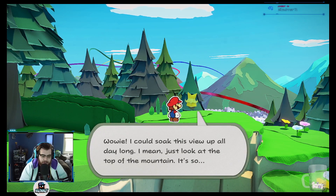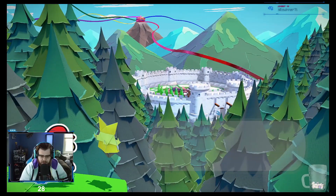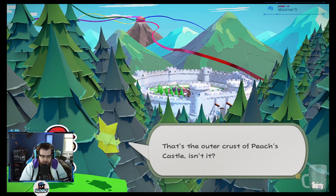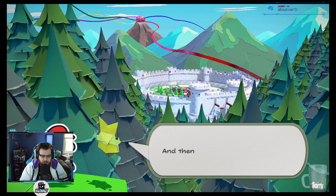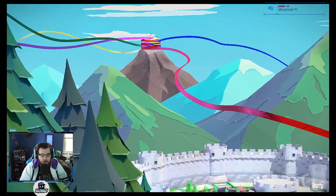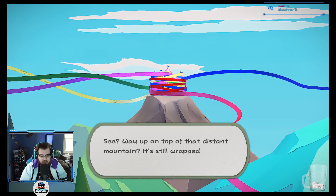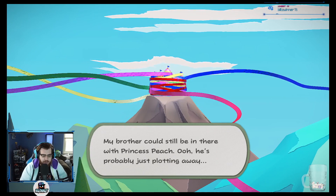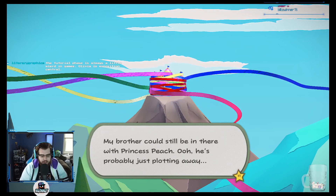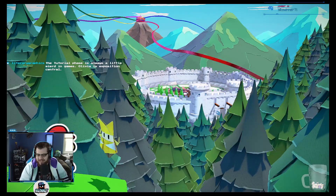Oh wowee. I could soak this view up all day long. Just look at the top of that mountain. Wait, what's that — the strand? That's the outer crust of Peach's Castle, isn't it? I saw my brother's streamers wrapping around it, lifting it into the air, and then it was gone. Way up on top of that distant mountain — it's still wrapped up tightly with all those streamers. My brother could still be in there with Princess Peach. I'm going to stop you, brother. As your sister, it's my duty.